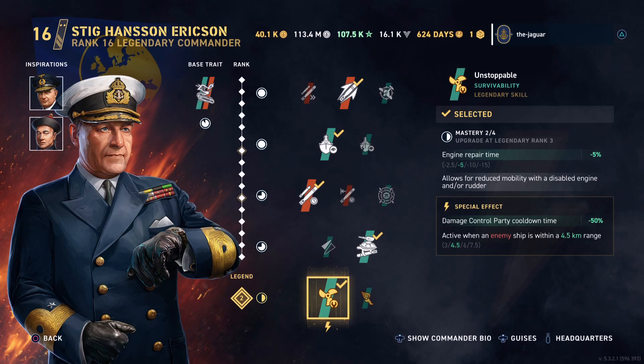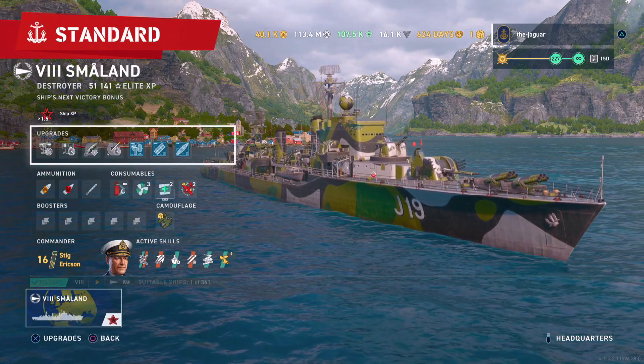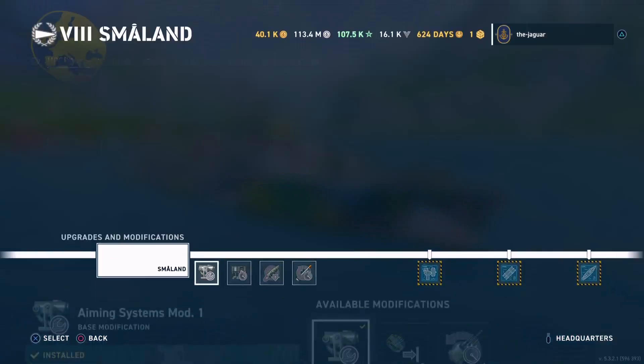The special effect is a Damage Control Party cooldown time improved by 50% when within 4.5 kilometers of an enemy ship. That is at legendary rank 2. Going up to legendary rank 4 maxes that distance to 7.5 kilometers. Let's check out the upgrades for the Småland.